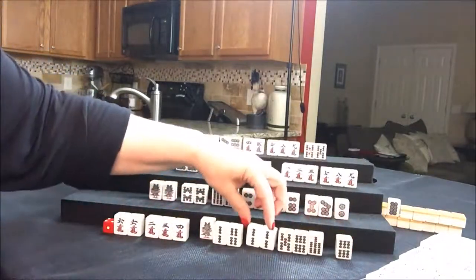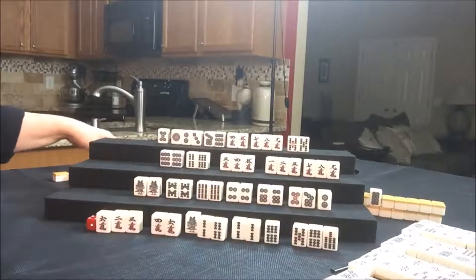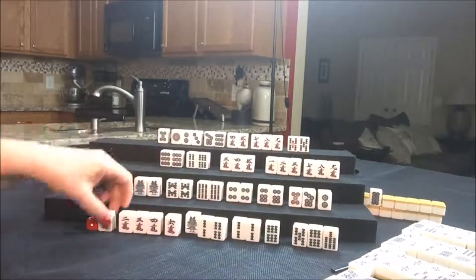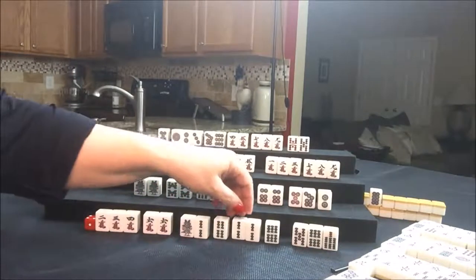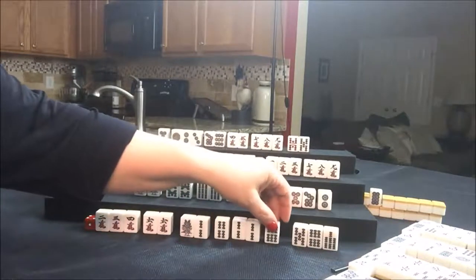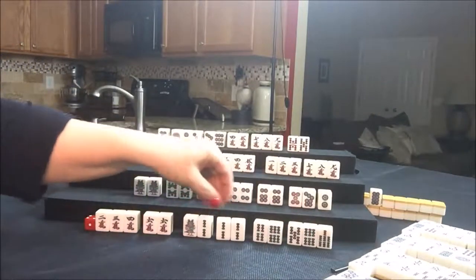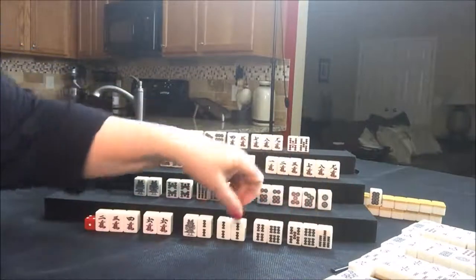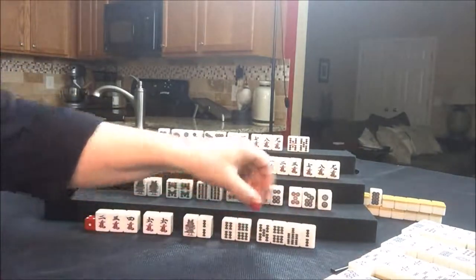One, two, three, four. Maybe we could split that out. We have one, two, three, four more picks. If we can just get to tenpai — let's see. One, two, three, four, five. Let's get rid of the two bam — if we can get them to tenpai, that would be awesome. Let's try. Draw for South — nine crack, that's a good discard. Draw for West — white dragon, discard.